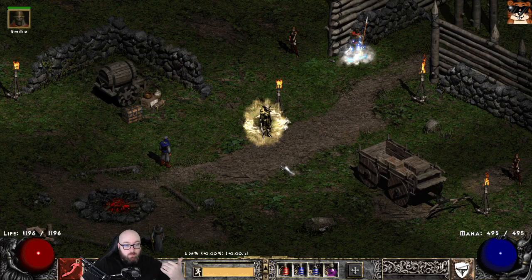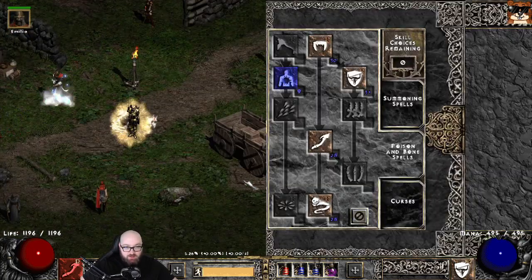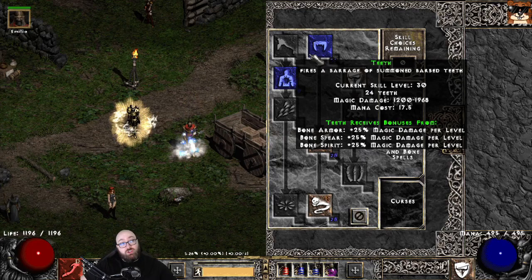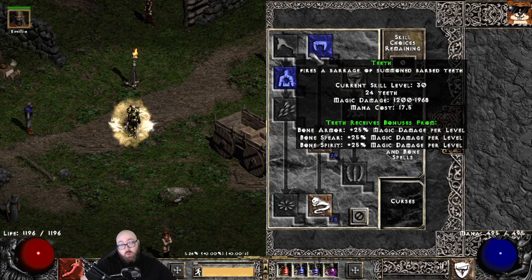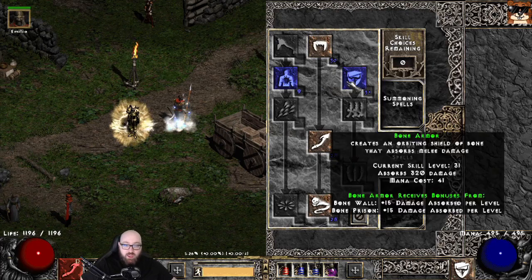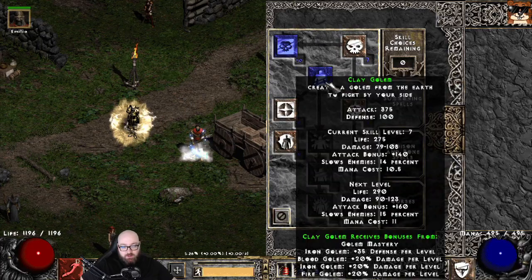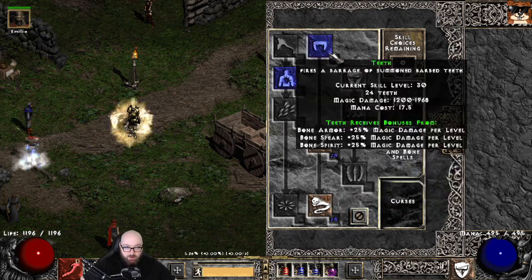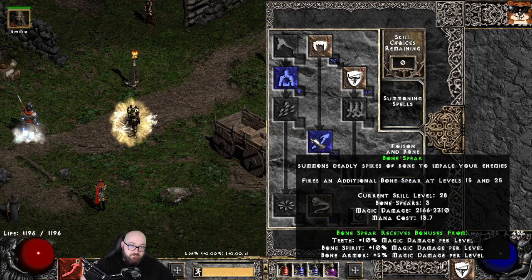One of the best things about this build is that you don't need to respec the entire time you're leveling. Basically you're going to put all your points into Teeth as much as you can as you level. An extremely important thing to note here is that Teeth gains a 25% magic damage bonus from your Bone Armor, Bone Spear, and Bone Spirit as synergies. So you're going to put all your points into Teeth from level 1 to level 18. When you get extra points you can throw one into Bone Armor or opt to put one into Clay Golem — Clay Golem might be a little bit stronger because when you get the Radament quest you're not going to be able to put more into Teeth.